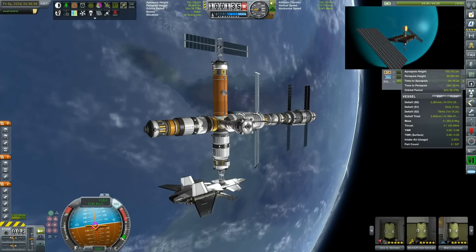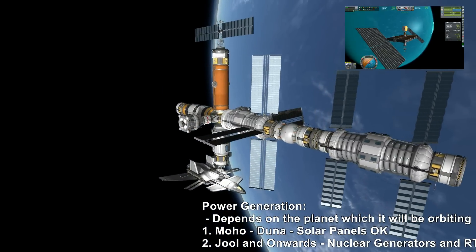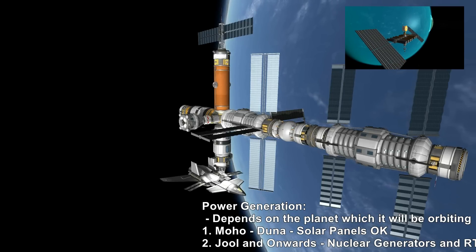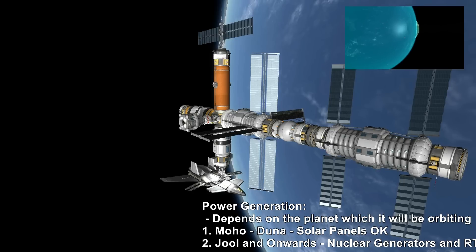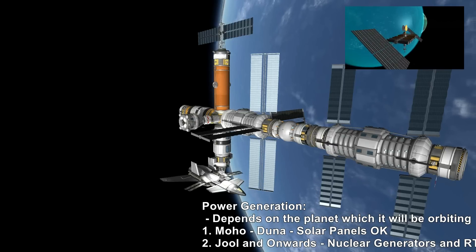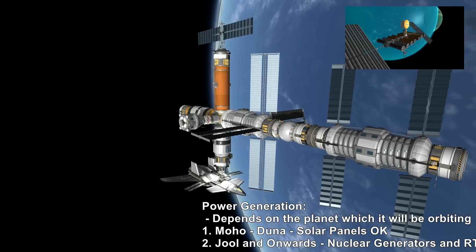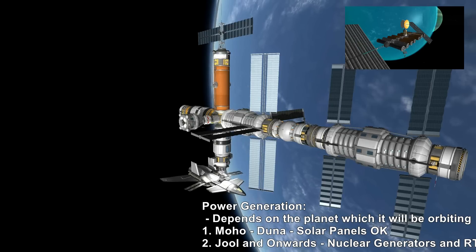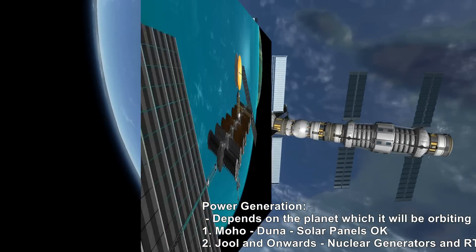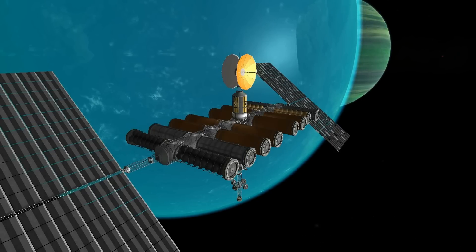The next thing to think about, even before you start designing, is power generation. Power generation mainly depends on the station's purpose but also on the planet it will be orbiting. For everything between Moho and Duna, which are closer to the Sun, solar panels will for the most part do nicely. However, if you plan to build a station around Jool or further out, you either need very large solar panels or, even better, nuclear generators or RTGs to provide the electric charge.